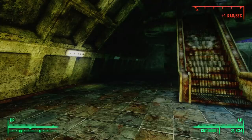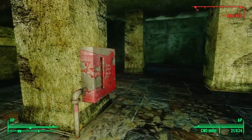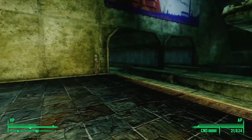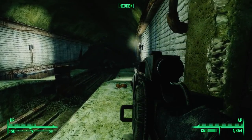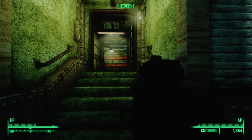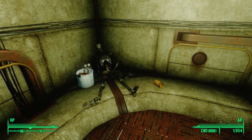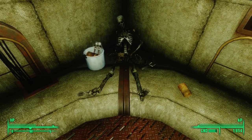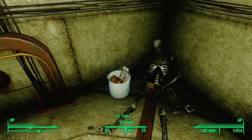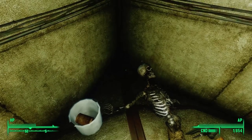Heading north behind the escalator leads to a dead end with no doors, no loot, and no tunnels. The only path forward is down the tracks to the south, where we find an opening in the wall to the west leading to utility tunnels. We find a skeleton leaning against a wall next to a big stew pot filled with Stimpaks and one Radaway.